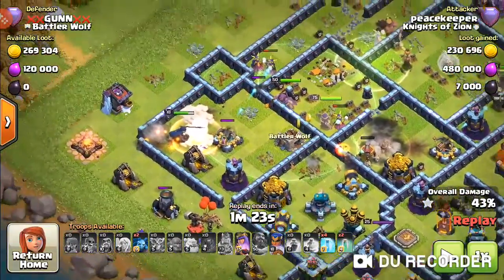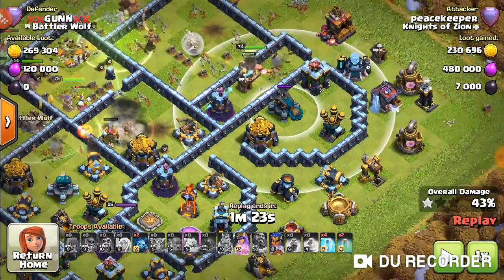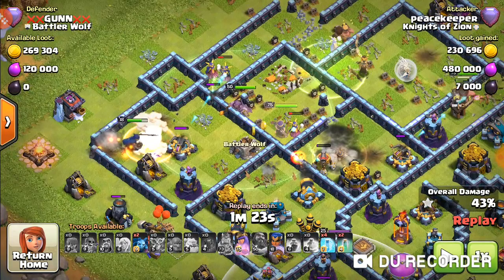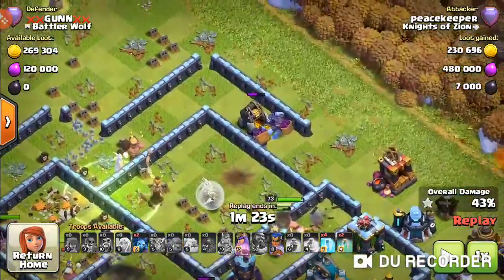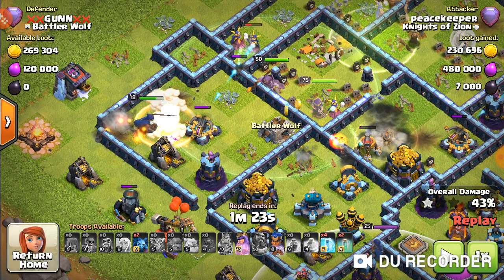I flanked my royal champion around to this compartment because I didn't want her taking too much heat from the inferno. She needed to come around to take out the scattershot and do the cleanup. In this army, the royal champion's role is cleanup — she doesn't do the bulk of the damage but she can do really good work. You can also see in my clan castle I have two invisibility spells.